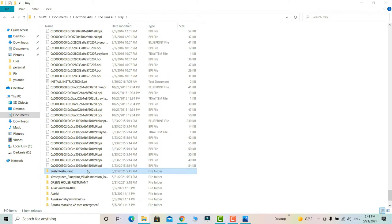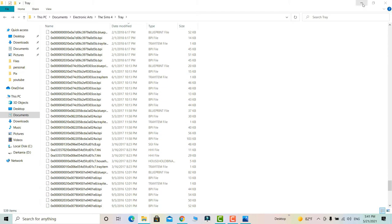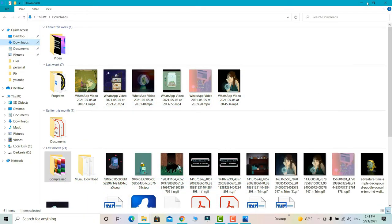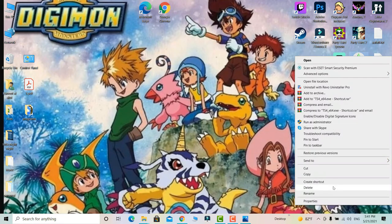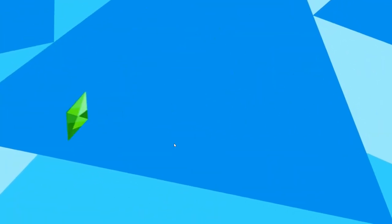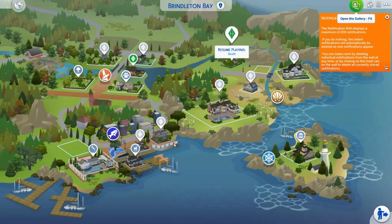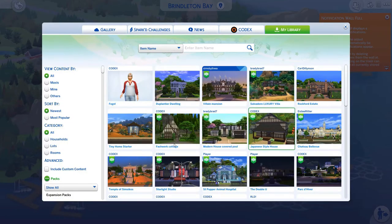Once extracted, take what's inside that subfolder and put it directly into the tray folder. The mechanism of Sims 4 is that it doesn't read subfolders — you can't put another folder inside the tray folder because sometimes it won't read it. That's the solution. It's as simple as that: take the files from inside and place them directly in the tray folder. I'm going to test this now with the sushi restaurant.